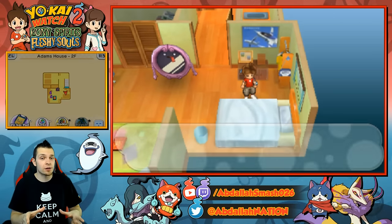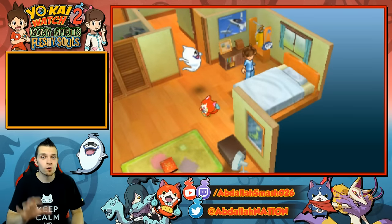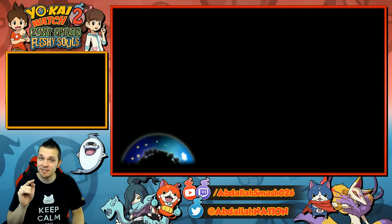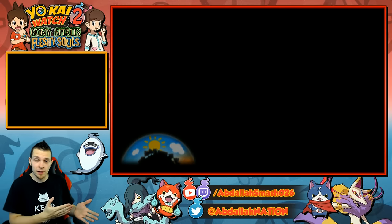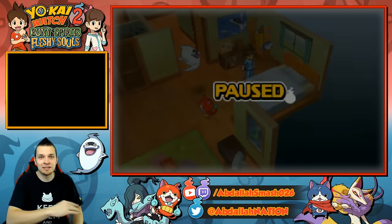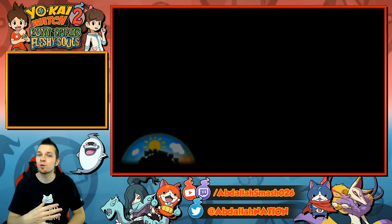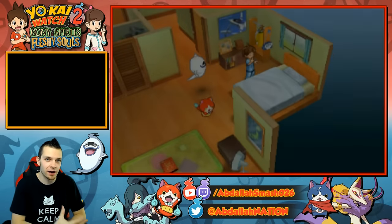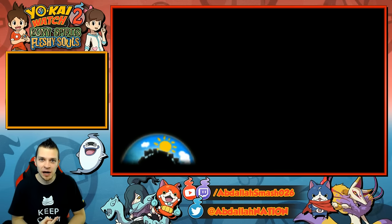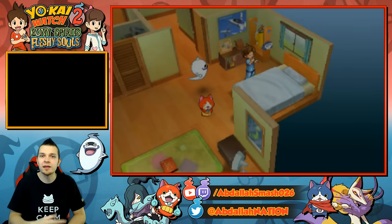Now here comes the hard part — pay attention very closely. You're going to have to go home and sleep for five days. On the fourth day you're going to have to save. Save on day number four, then sleep all the way up to day number five. The reason we do that is because every time you activate a Yokai spot, which is where Grainpa's at, you need to reset the Yokai spot by sleeping for five days — it resets every five days.